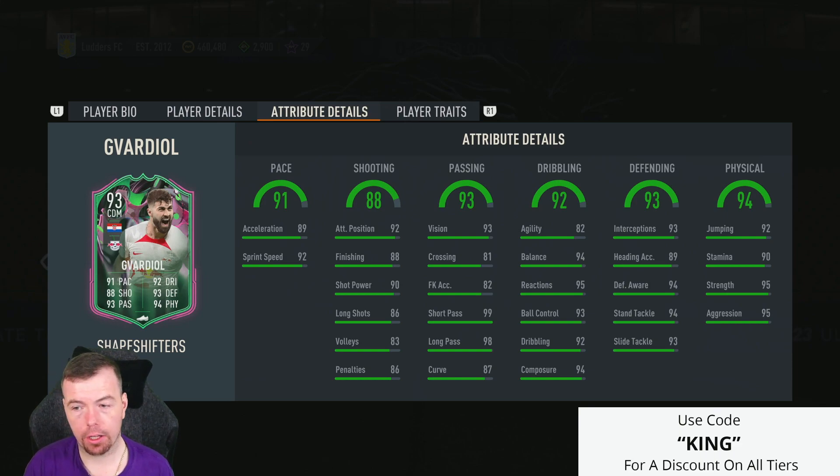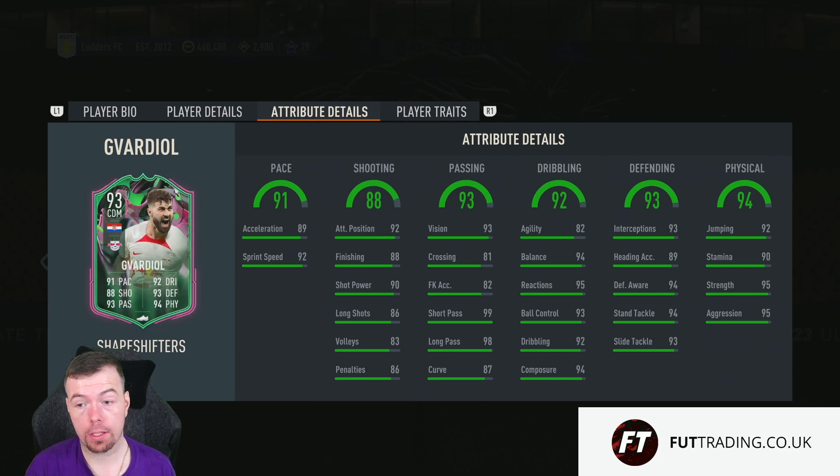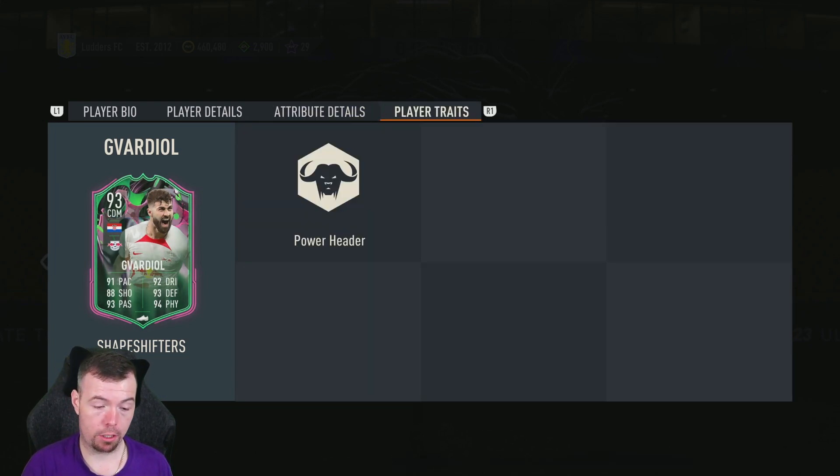Lots of 90 stats, no stats below 80. 89 acceleration, 92 sprint speed, 92 tap position, 88 finishing, 90 shot power, 86 long shots, 83 volleys, 86 pens, 93 vision, 81 crossing, 82 free kick accuracy, 99 short passing, 98 long passing. 87 curve, 82 agility, 94 balance, 95 reactions, 93 ball control, 92 dribbling, 94 composure, 93 interceptions, 89 hand accuracy, 94 defence awareness and standing tackle with 93 slide tackle. 92 jumping, 90 stamina, 95 strength and aggression. Powerheader trait.